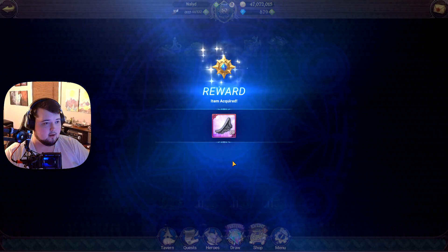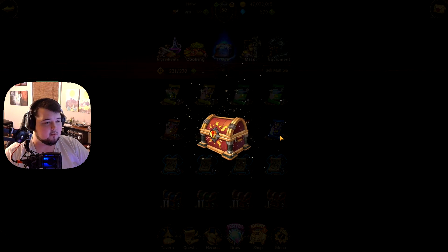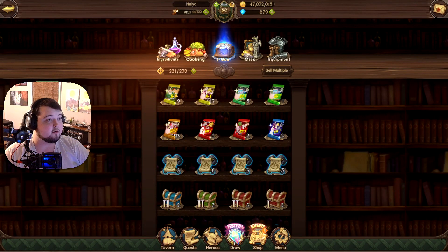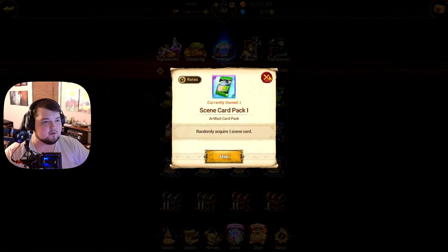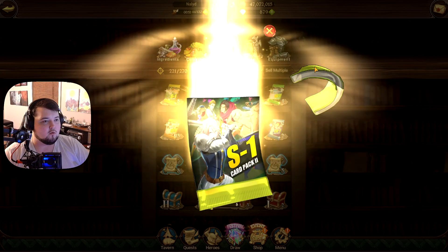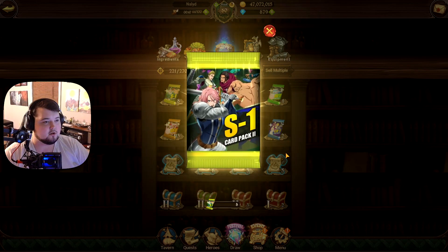I'll open these up really quick — not what I wanted. Opening these two from the brawl event going on right now — both hammers. Anyway, we've got a pretty decent amount of cards. They give them out pretty often and you can buy them from the shop. I've been trying to get as many of these scene pack cards as possible. We've got Elizabeth on the Run, which is new.